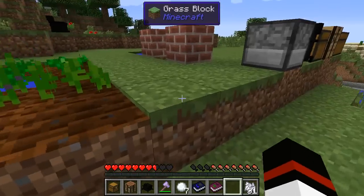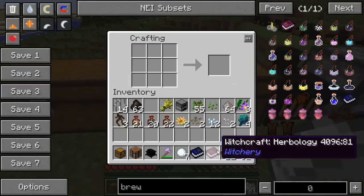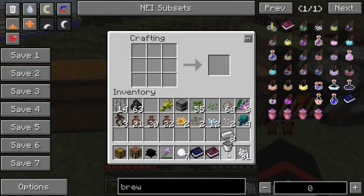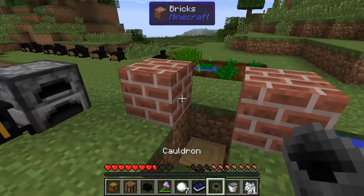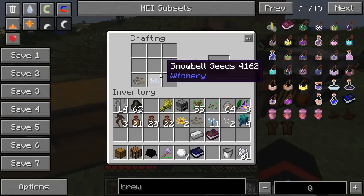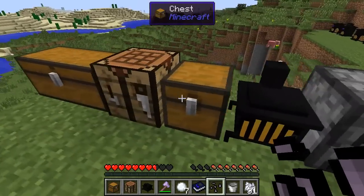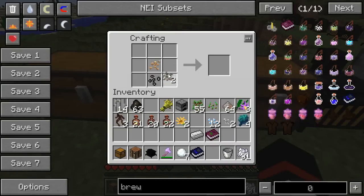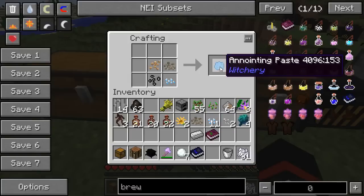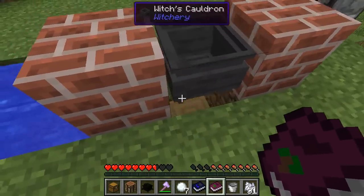So we've got our witch's ovens and made our first couple of fumes. The next really witchy item is the cauldron. You place a cauldron and you have to make a special paste called an anointing paste. You use one each of the main seeds that come with Witchery: the belladonna seed, the mandrake seed, the water artichoke seed, and the snowball seed — and it gives you an anointing paste.